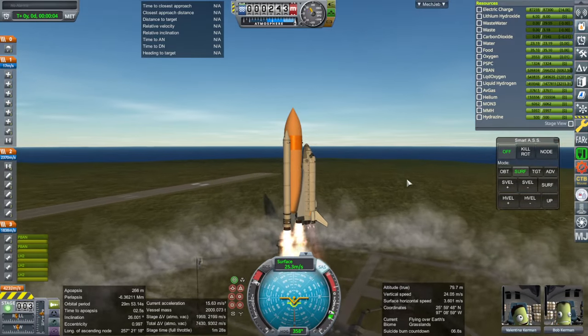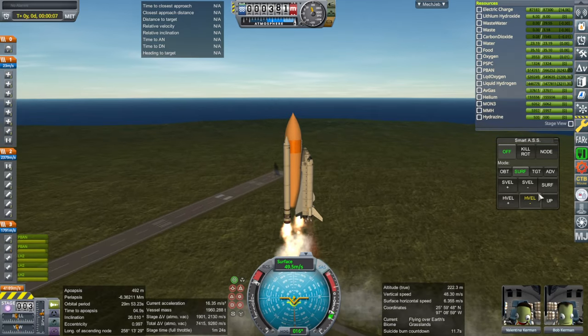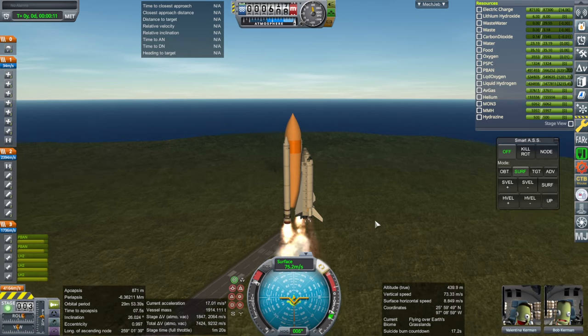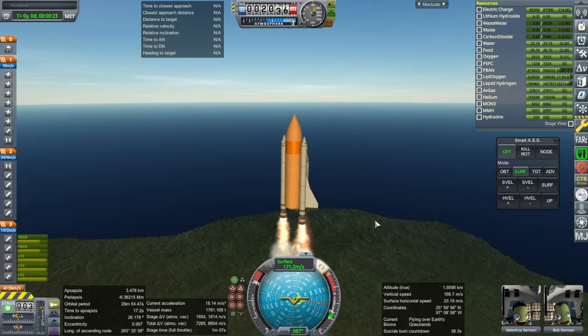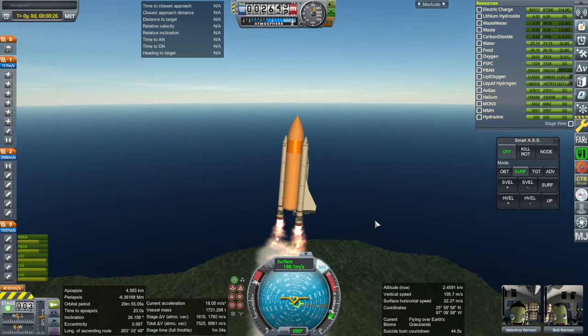It shouldn't be too much of a surprise that it's balanced since we did everything exactly like the real space shuttle. I'm going to manually try and turn, or roll, first. And you should pretty much turn vigorously with the space shuttle.